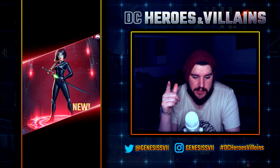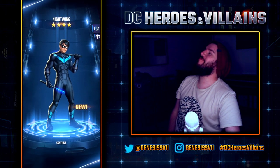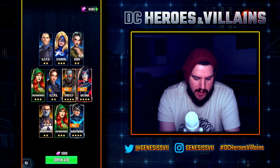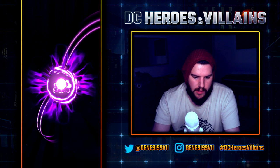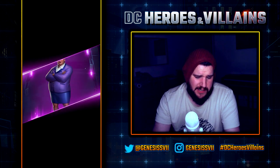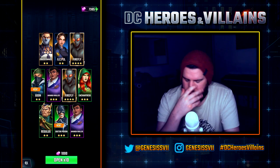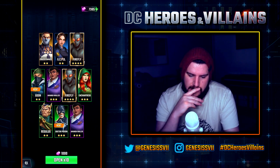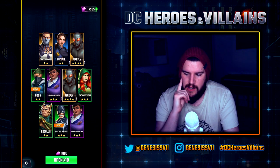From the first 10: Star Girl, a Goon, Enchantress, GCPD, Firefly (four-star), Katana (four-star), Enchantress again, and Nightwing — yes! Welcome back to the team. Second 10: GCPD, Firefly again, a Goon, Amanda Waller, Enchantress again, Doctor Poison — new character — and Amanda Waller again. Not the best pool but I'll take it. I got two Fireflies so I might look at building around Firefly and see how he synergizes with what I've got.